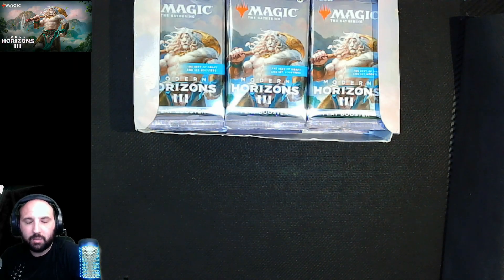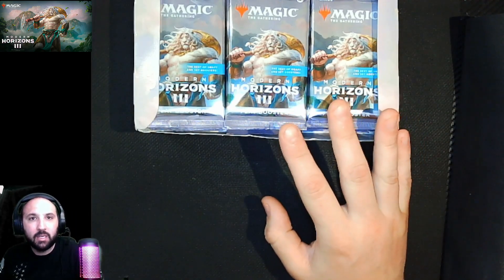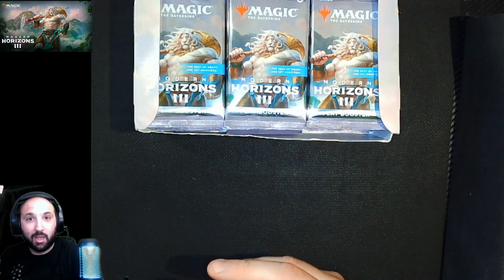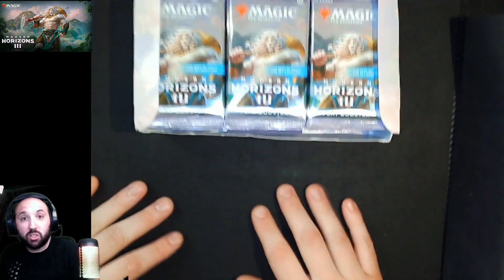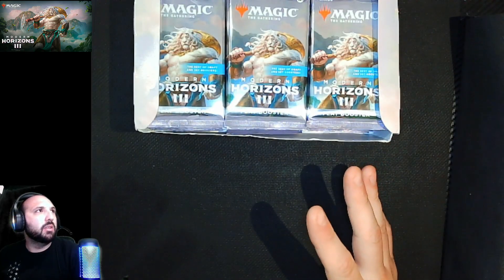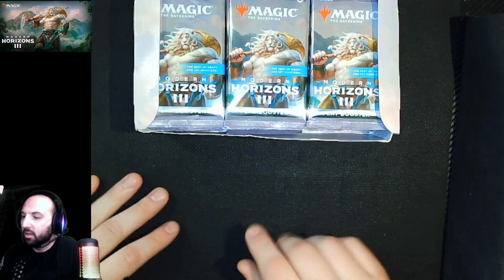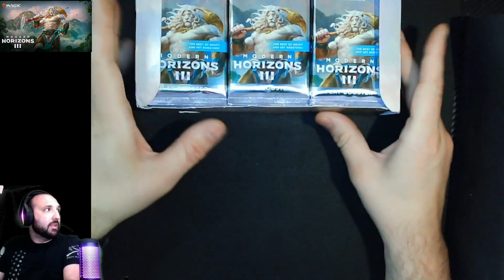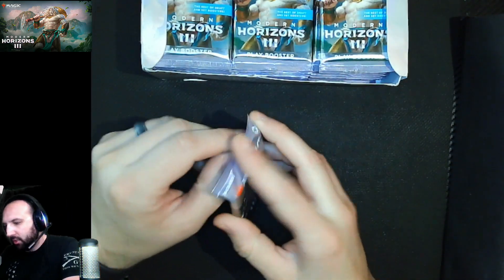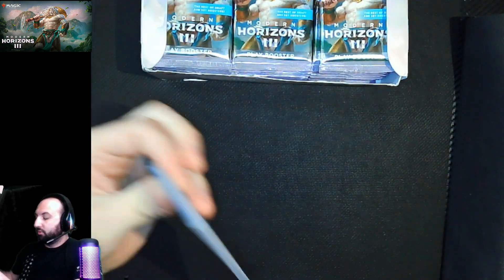What's up guys, my name is Knight, welcome back to the channel. Today we're gonna be opening an entire box of Modern Horizons 3. I'm pretty excited about it — stay tuned because we're gonna open a lot more sealed products coming up. Some of the cards we're looking for are the unpronounceable Titan and Ugin's Labyrinth. Let's just jump right into it.